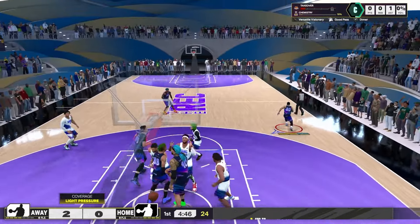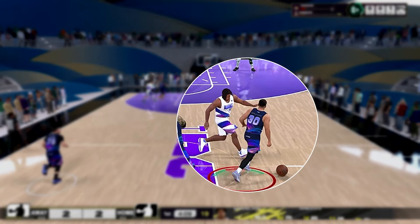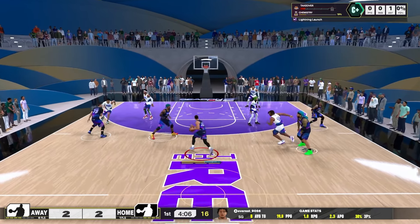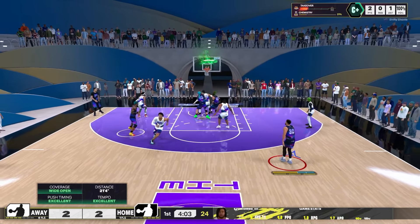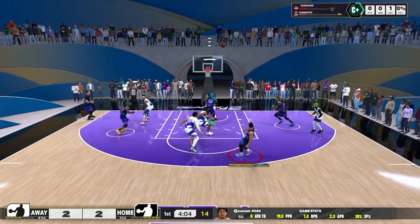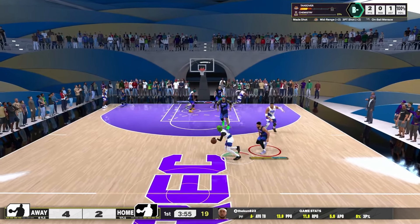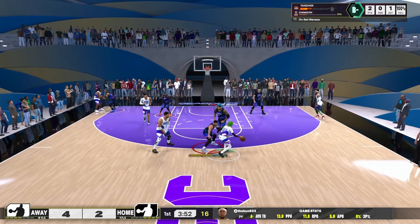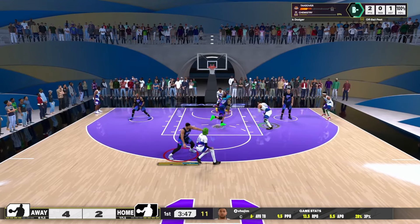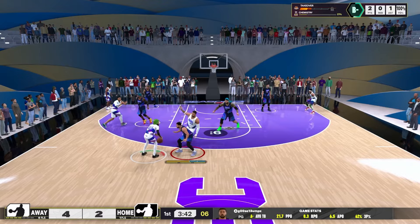I am always a good teammate, always looking for opportunities to share the rock. Jimmy Butler finally switched on to me — 97 perimeter, 94 steal, 90 speed, and 90 strength. That is a lockdown build designed to beat this type of build. But look at how we cross him up and leave him in the dust. FrenchPrince3, that's for you. The reason we didn't go strictly Steph Curry is because we want to contribute to winning beyond just shooting.